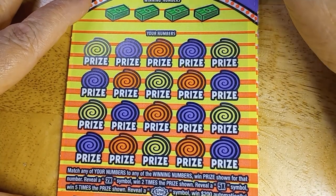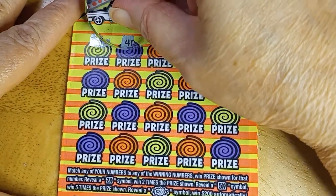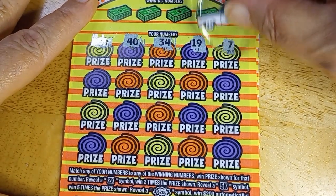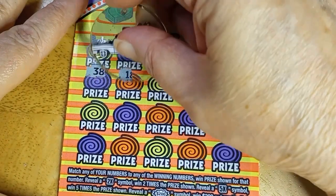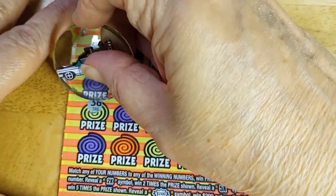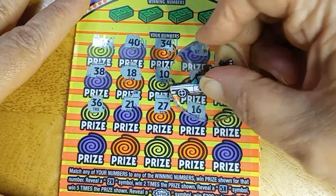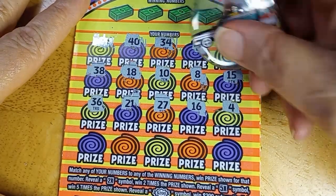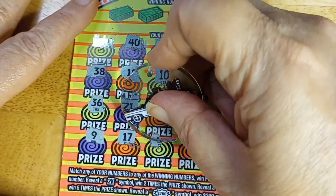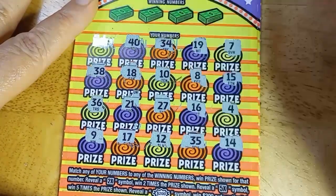Symbol hunt — I'm looking for two times, five times, but I'm actually looking for that burst that says 200. Numbers coming up: 6, 40, 34, 19, 7, 38, 18, 10, 8. It is scratching well. 36, 15, 36, 21, 27, 16. Wasn't sure because I made it a little thick — I'm still getting used to that. It's a different size mold; it had to go in one of the larger molds because it is a larger item. 17, 12, 35, and 14.